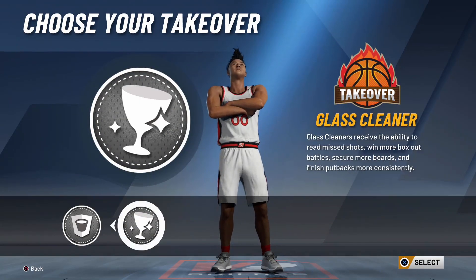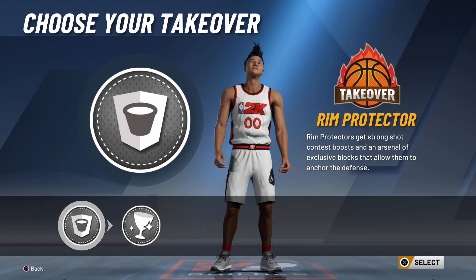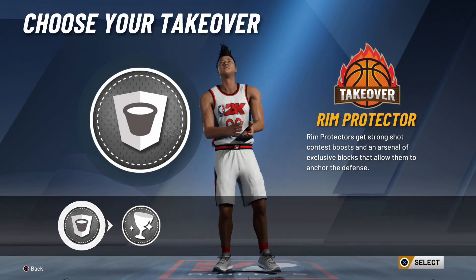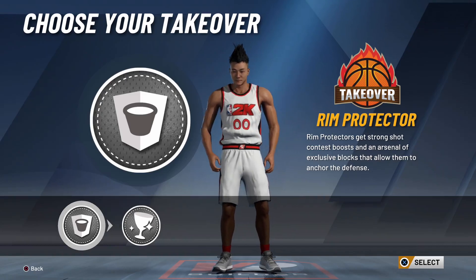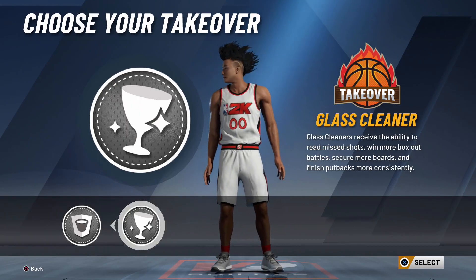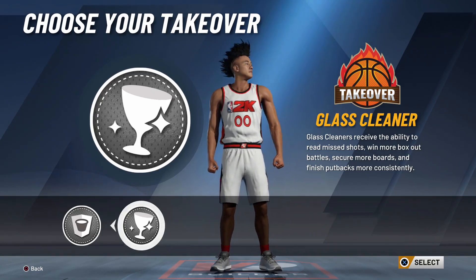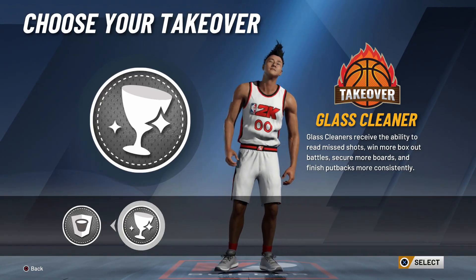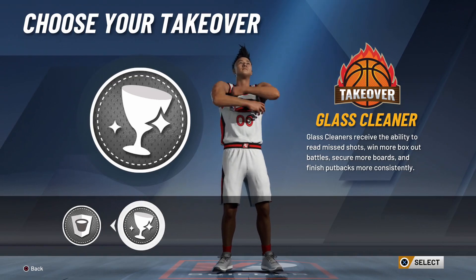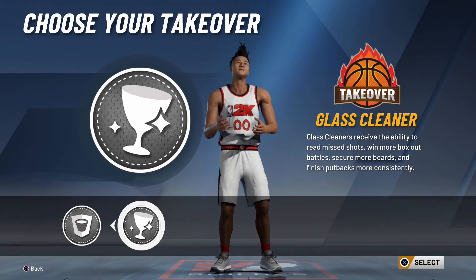For the takeover, you get a choice from two different options. I'm definitely going with the glass takeover. On my playmaking four I already have the rim takeover and I love it, but his defensive stats are already absolutely ridiculous. Since I'm on the shorter side at only six-nine, I'm going with the glass takeover so we become absolute beasts on the boards and playing against big men.